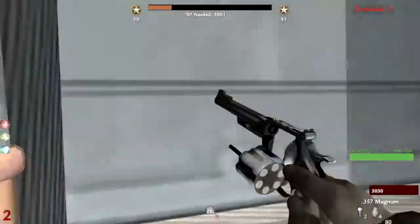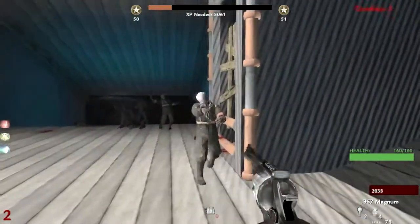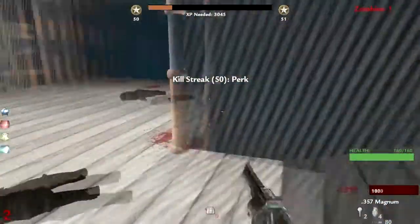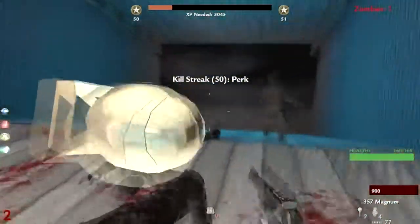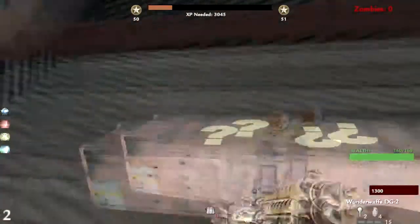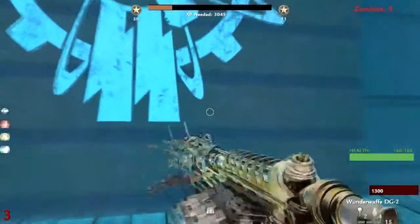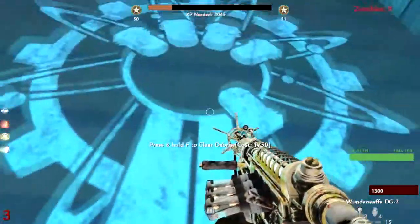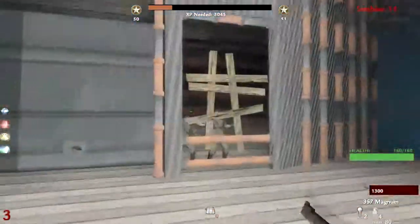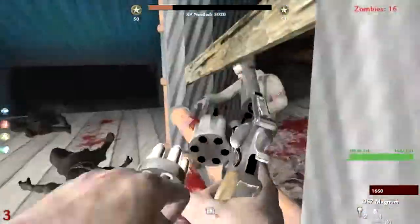What you first want to do is get 1000 points and open this door to the box. If you have enough points, hit the box a few times to get some equipment — oh, this is a Wunderwaffe! When you have enough points, go to this door and open it; there's the power switch and some other things like other perks.